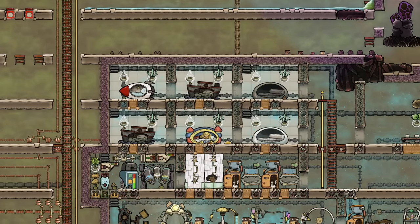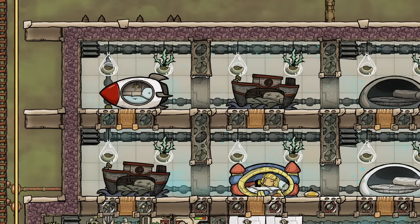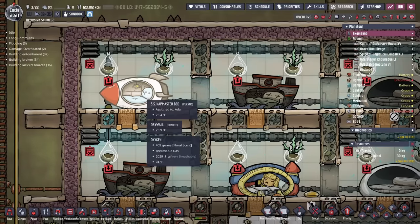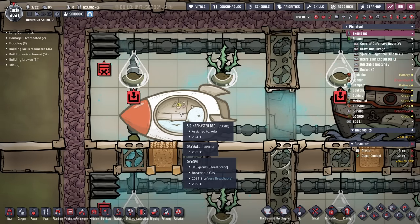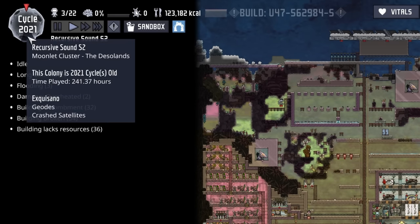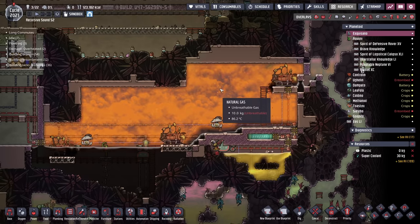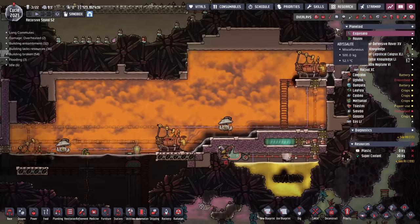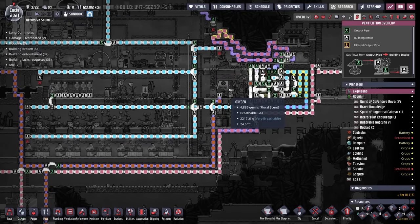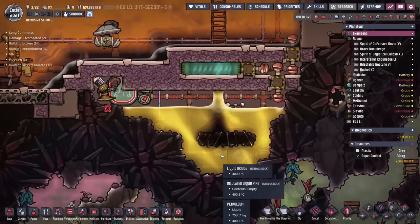They say one of the keys to life is not comparing your situation with others, but here on the Recursive Sound 52, Xenosai is really making me envious — not only do they have the little rocket ship, they have the dreamboat and the bouncy castle. Xenosai is firmly into the late game at Cycle 2021 and they've spent 240 hours here. The first thing I wanted to showcase is their wonderful oil collection area — they're using the just-let-the-oil-well-go-off-in-an-open-area approach so that you can collect the natural gas for use later. All that natural gas heads off both to the kitchen for use in the gas range and then is being sent over to the second planetoid.